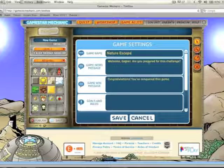The standard message the game gives you is 'Welcome gamer, are you prepared for this challenge?' — I'm just going to leave that as it is. When you've won the game: 'Congratulations, you've conquered this game.' And then Goals and Rules is where you write what the goal and rules are for your game for each level.